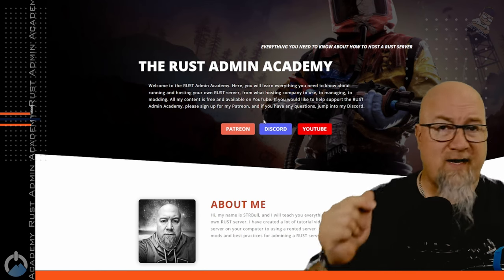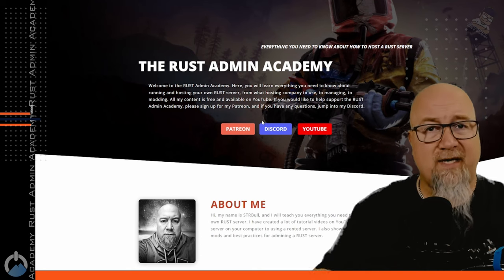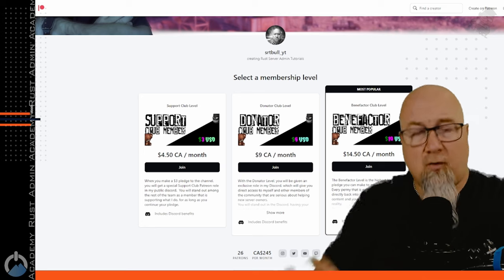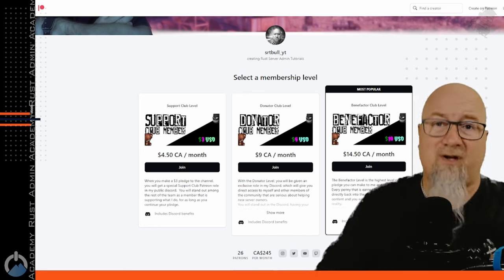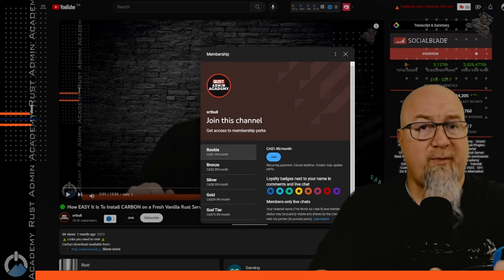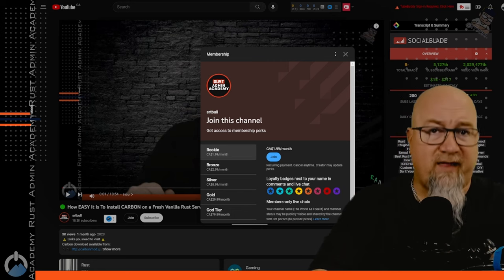I also have a Patreon page - if you want to support Rust Admin Academy you can access it directly from the website. There are a couple of different levels of support; pick the one that fits you, and know that every dollar generated from Patreon and Discord goes directly back into the channel. You can also become a YouTube member, which has similar perks to Patreon benefits.